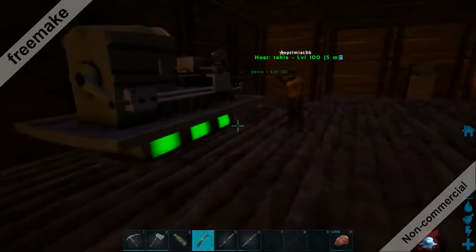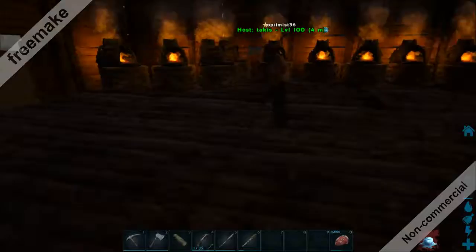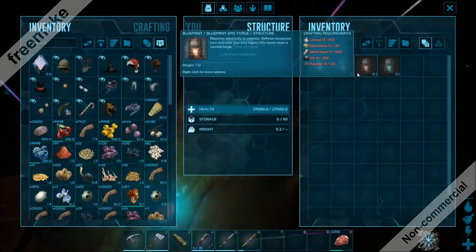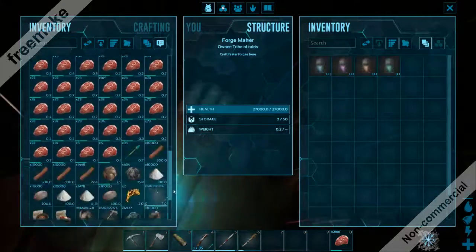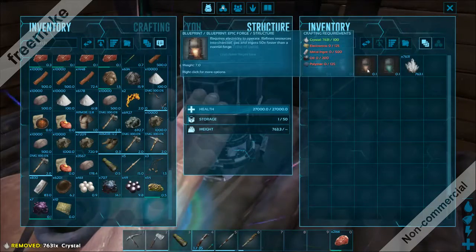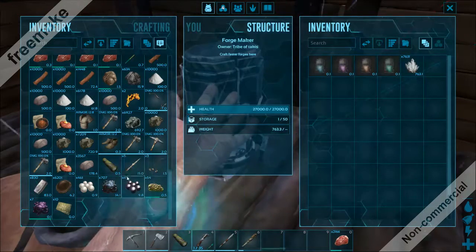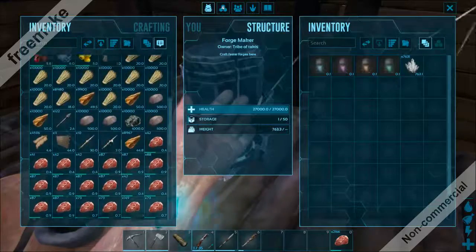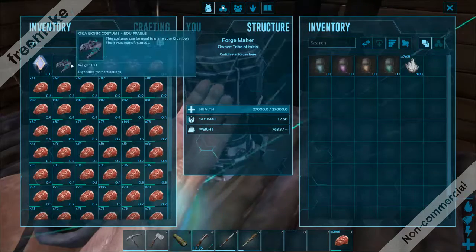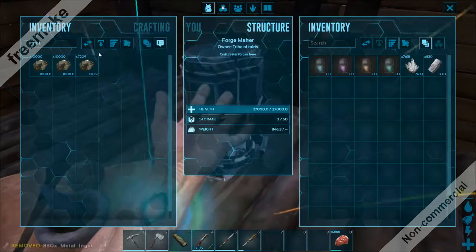Electric outlet — I have crafted one. I don't think this is a cheat. I'm just going to set — yeah — we used to set time of day because it's just annoying having nights. That's just so annoying. So we need 125 electronics for the Epic Forge. We need 500 metal ingots. I actually have 830 metal ingots. That's good.